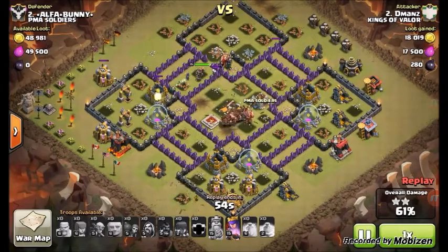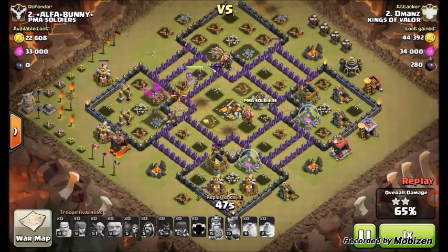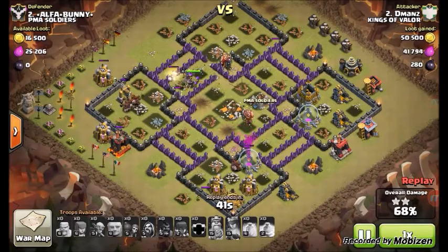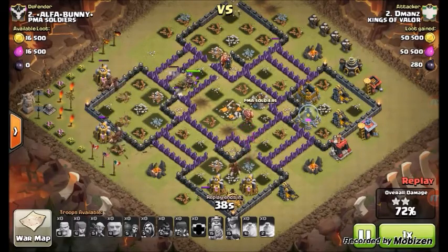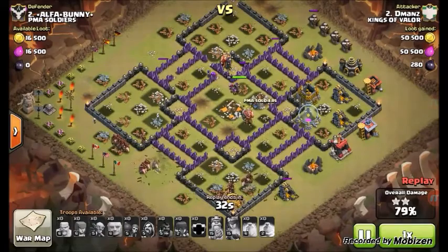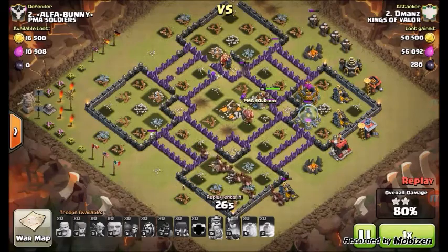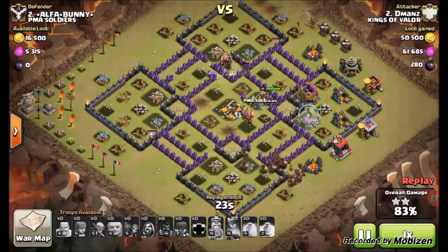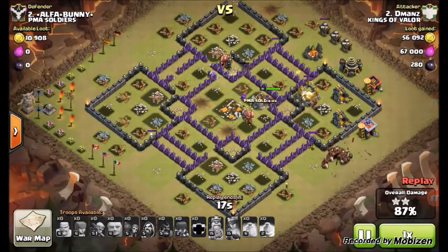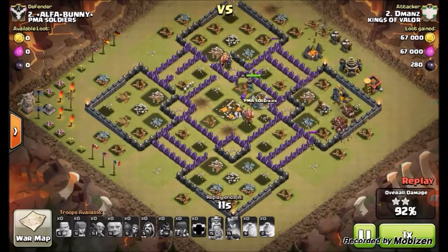If done correctly, all your hogs will meet up in the middle, kill the king, and then proceed to clear the rest of the base. It's always nice to have cleanup troops as well — some goblins, archers, barbarians, or just anything that doesn't take up a lot of space. Sometimes you're a little slow on the clan castle lure and the kill, and this could run you out of time if you don't have enough cleanup troops. For this attack I had enough and it worked out nicely.